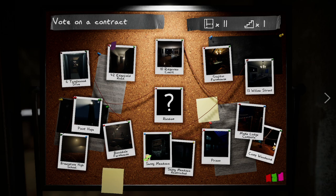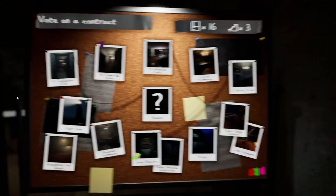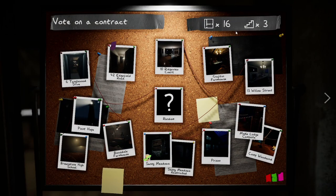Fun fact — as we all know, facts are never fun. I really struggle with Camp Woodwind, I have no idea why. It's a weird map for me, it's my nemesis, but we will do one of those at some point. Edgefield Road is the first one you'll experience with three levels and 16 rooms, as opposed to Tanglewood which only had 11 rooms and two levels.